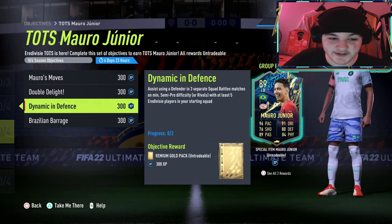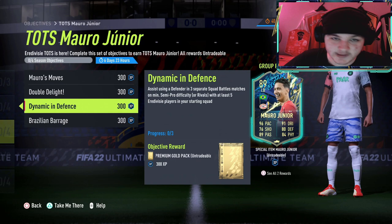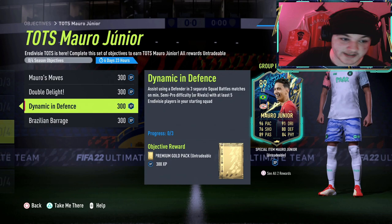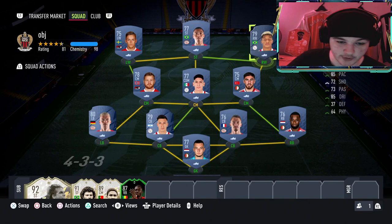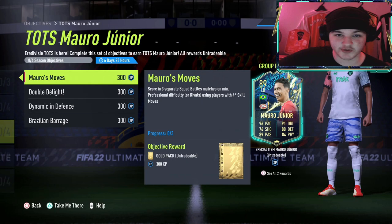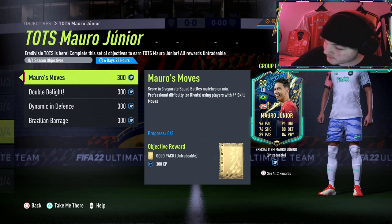Make sure not to completely sub off your skill-move players. Score two goals using Eredivisie players — your whole squad is Eredivisie. Assist using a defender in three separate matches with at least five Eredivisie players starting — just move your fullbacks up in-game for three games. Score using Brazilians in eight Squad Battle wins, which is why I recommend keeping Vinicius or David Neres on the pitch the whole time as the only two Brazilians in the team. Hopefully this objective guide helped — drop a like and subscribe, and comment which Team of the Season cards you want reviewed. I've got a 200,000 coin budget and I'll see you later.